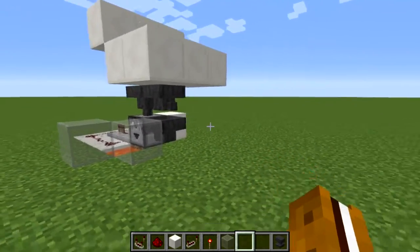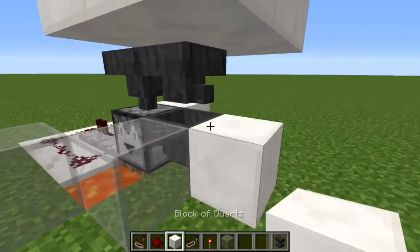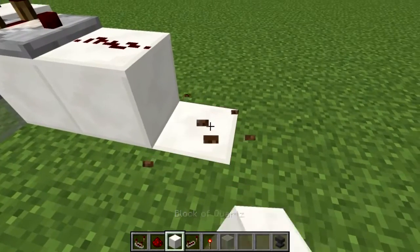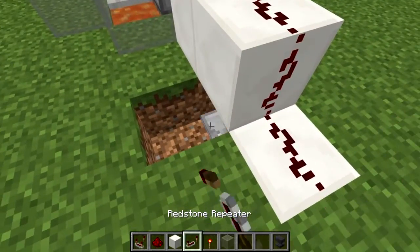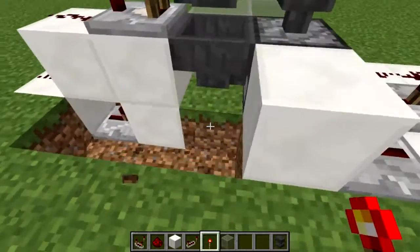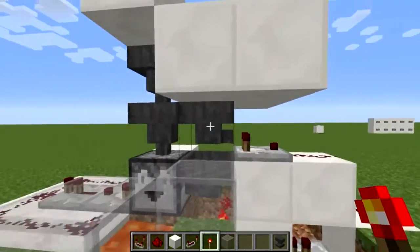Next we're going to work on the item sorter for our system, which will pull out the correct password item if someone throws it in. Starting with these bottom two hoppers, we're going to place a block right next to this one. Then we need a comparator going out from this hopper straight out, going into another block that has redstone. That redstone goes down one block into another redstone dust. Then underneath, we break out and place a repeater facing this direction. On the other side of the block that this repeater is going into, we need a redstone torch.